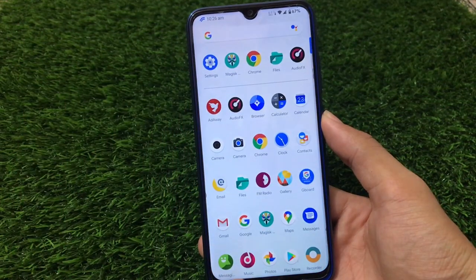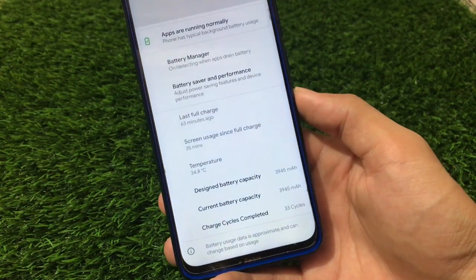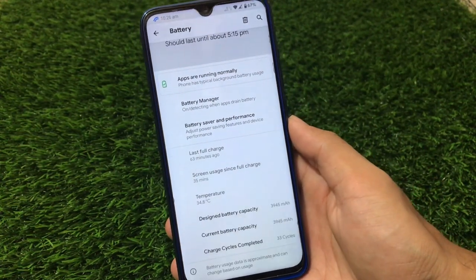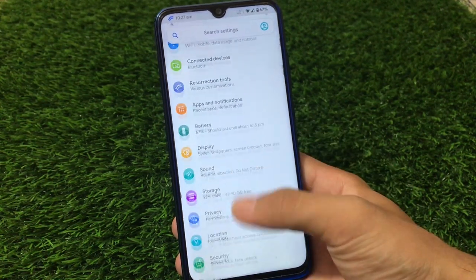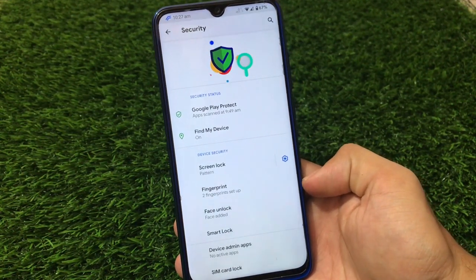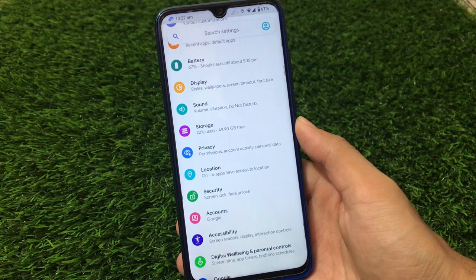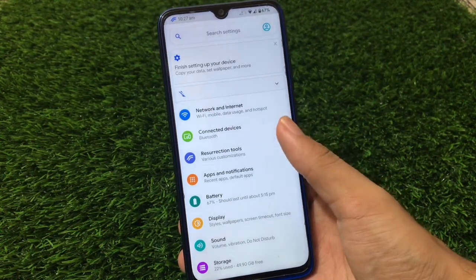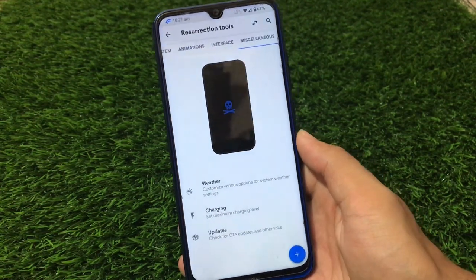Let me show you some cool features of Resurrection Remix. When you go to the Battery section, you have detailed battery stats — designed battery capacity, current battery capacity, charge cycles completed. These features were available in other custom ROMs like Havoc and MSM, and now they're in Resurrection Remix too. Also, when you go to the Security tab, you have the Face Unlock option available. A lot of you wanted face unlock on your devices, and now it's officially available in RR.